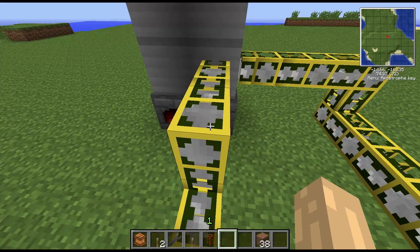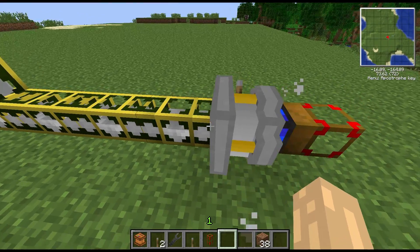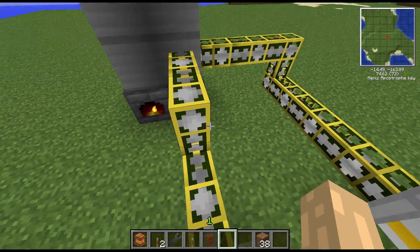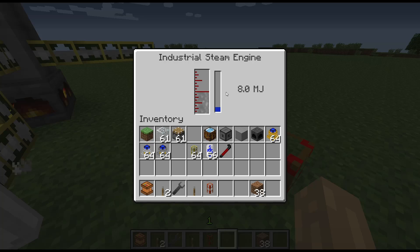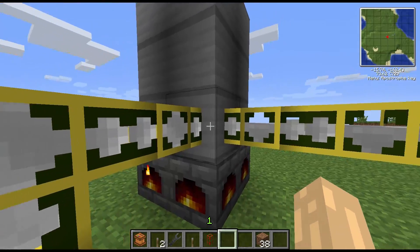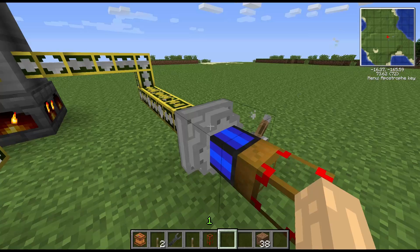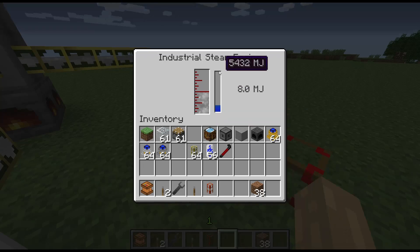This one has now got up to four. Gold pipes will move 40 steam a tick as opposed to stone waterproof pipes which will move 10, so you may well want to use gold pipes if you're using industrial steam engines just to keep up with the amount of steam required, or if you're going to string a load of these together make sure you've got the higher capacity pipes. This industrial engine is up to eight Minecraft Joules a tick as well.